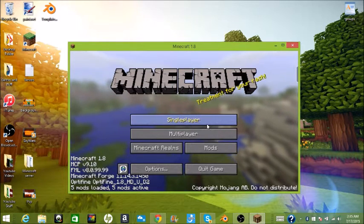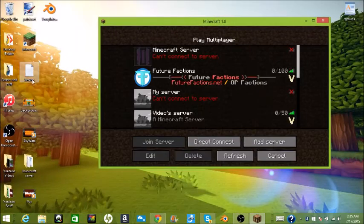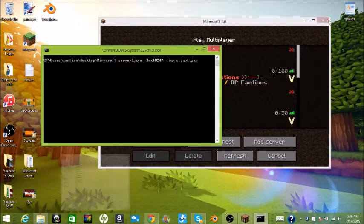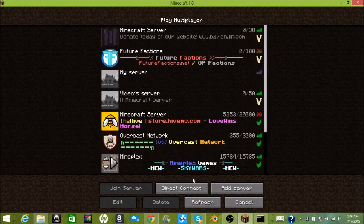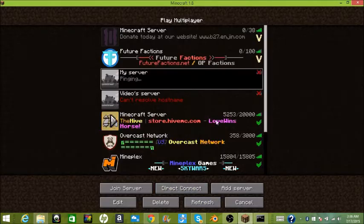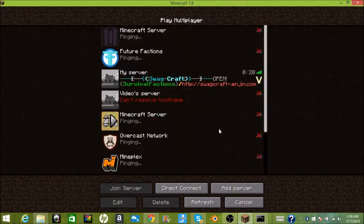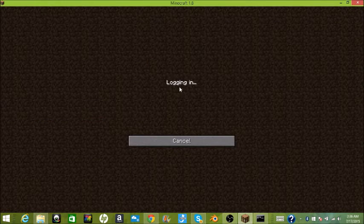Okay guys, we are back and it is finally done loading. Go ahead and open up a multiplayer server — we're going to run my server. I'm using the Fog texture pack at the moment; I usually use Faithful like in my other videos but I'll put it on later.